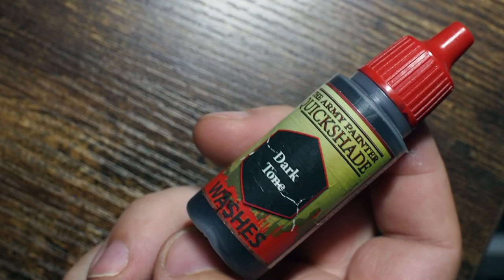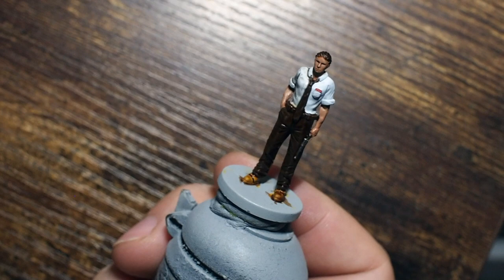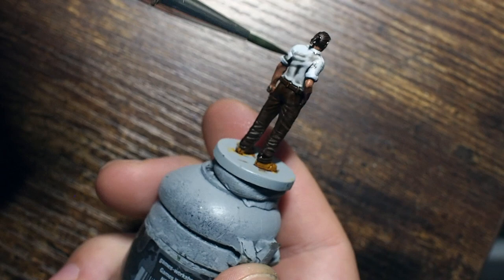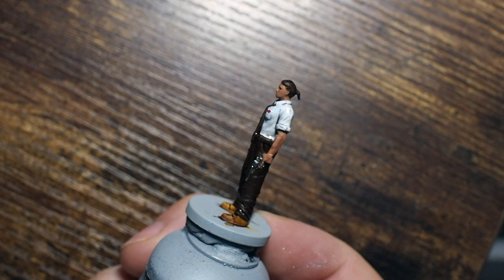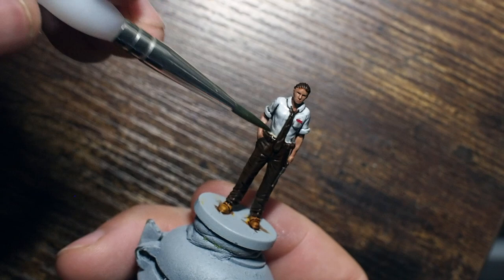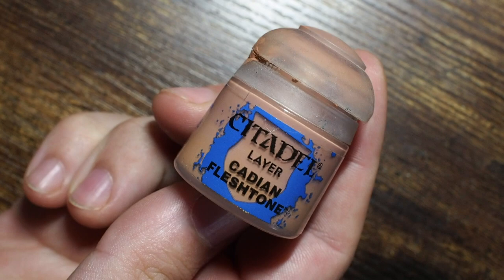I'm doing the same across the hair, being careful not to get it on the skin. Then we're going to use Dark Tone, which is basically a black wash. I've added water to thin this down because painting directly onto white or very light gray I didn't want it to be pure black - too extreme. Thinning it gives a fine, light gray tone, and you can already see it sitting in all those creases and folds of the shirt.